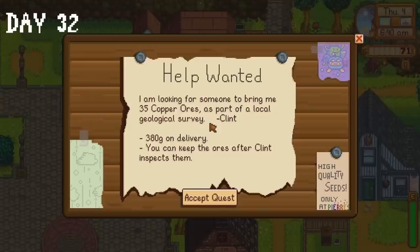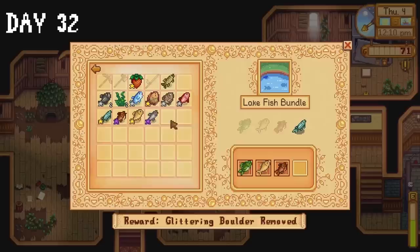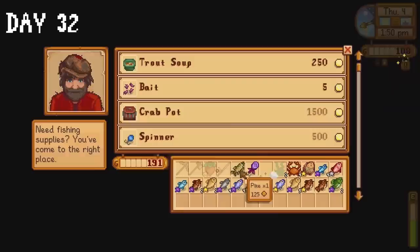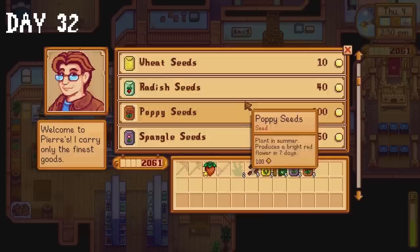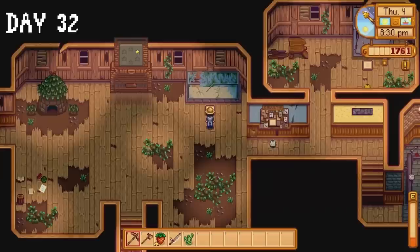Day 32 begins with a quest — Clint would like to inspect 35 copper ores. I catch a sunfish, a tilapia, a tuna and a sturgeon for the community centre, all of which get donated. I sell some fish and fishing items to Willy, then buy the summer seeds I didn't get on day one. I make six quality sprinklers and get everything planted and watered. I catch a bream which also gets donated. The rest of the day is spent in the mines collecting copper ore and quartz.